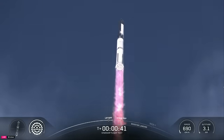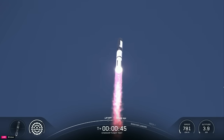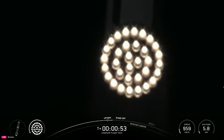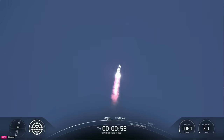T-plus 40 seconds — it's one hell of a sight from here. We see it arcing right over top of us. We see 33 out of 33 Raptor engines lit on Super Heavy as it starts to ascend skyward. Coming up on maximum aerodynamic pressure, then only about a minute and a half until we get into hot staging.